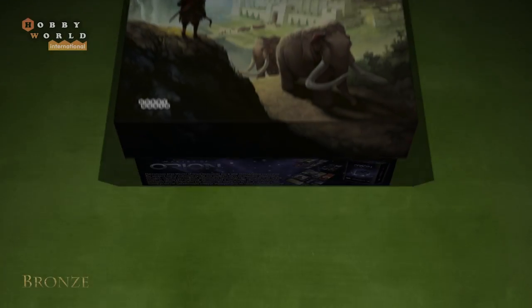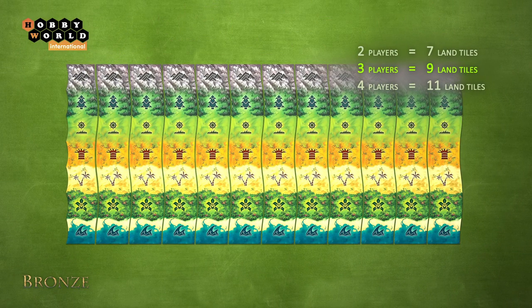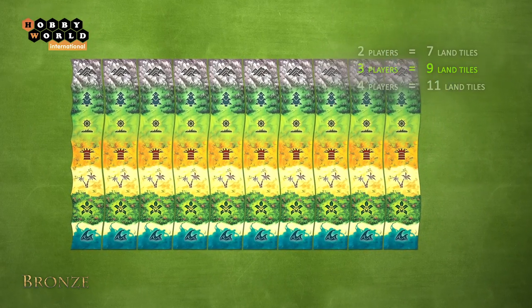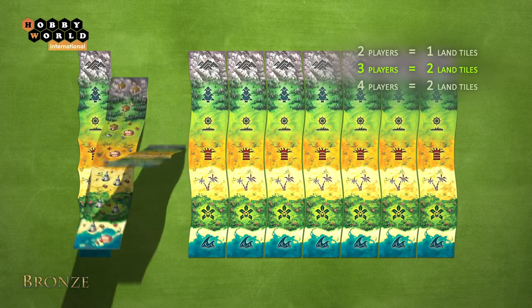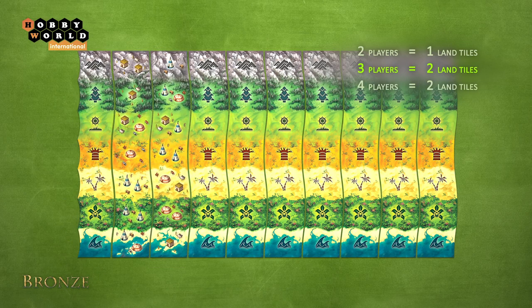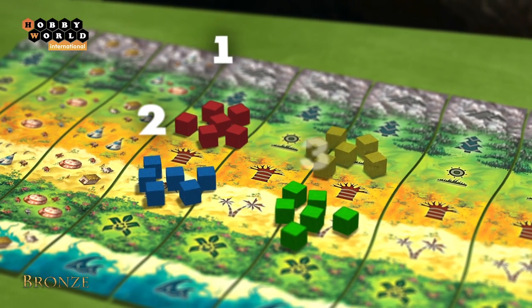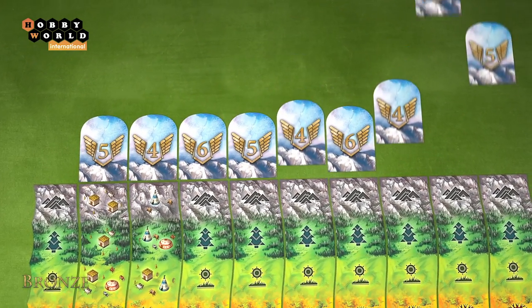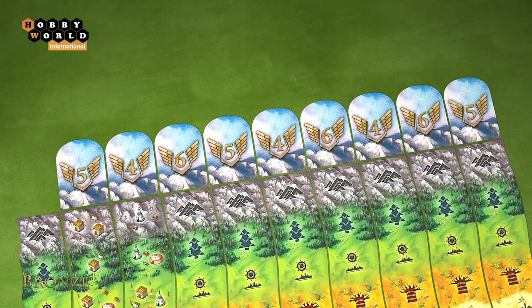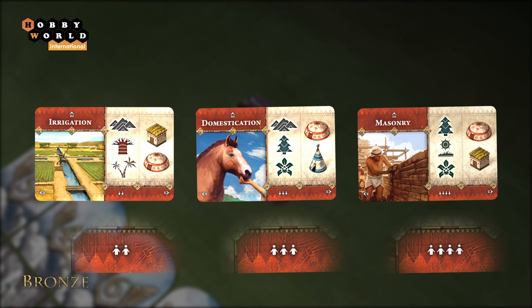To start the game, place the starting tile in the middle of the table, then add random land tiles to its right, placing them face down. Depending on the number of players, put the remaining land tiles back in the box without looking at them, then flip the required number of land tiles face up. Each player chooses a color and gets 30 settlement markers of the respective color. Place one random province token above each land tile; the remaining province tokens are not used.